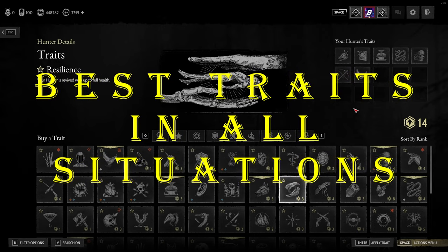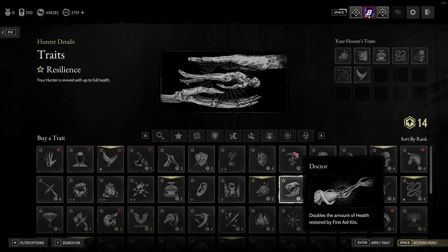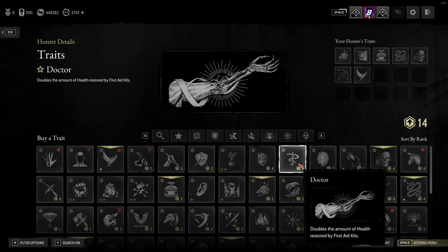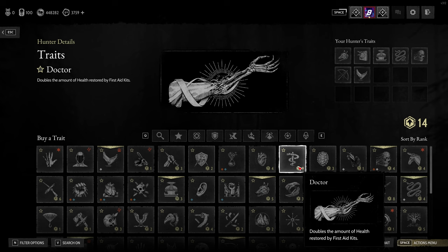The following traits are ones I feel are good in pretty much any situation. First and foremost, available at rank one, is Doctor. It costs nine points — probably one of the best traits in the game. It is quite expensive, but it doubles the amount of health restored by your first aid kit. As we discussed in the loadout video, the first aid kit is so important in this game, so that is a massive one that's just good all the time.